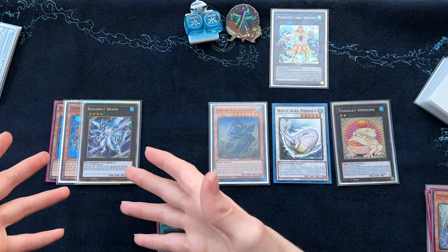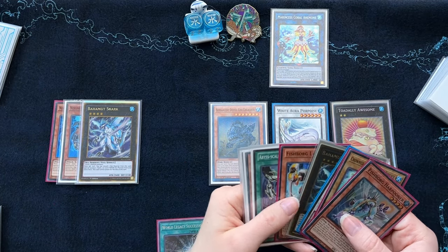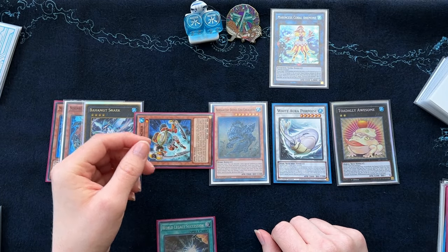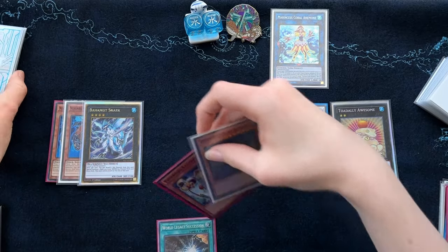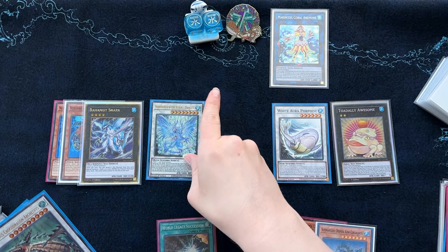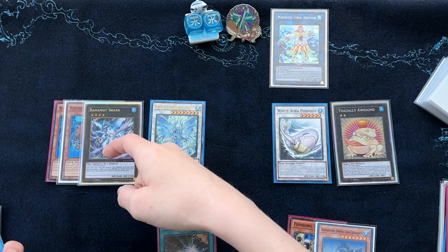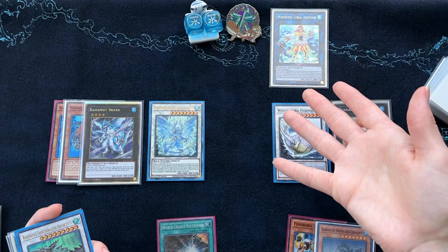We're not going to use his effect just yet. Because we still have that Fishborg Launcher in the graveyard, you can use its effect to special summon itself. There are two cards you could go into: you could use Super Ancient Deep Sea King Coelacanth to go into a copy of Adamancipator Risen Dragite. Just from this one card alone, you've got a Toad, a negate, another Toad, and you can go into Neptibus the Royal Mermail.